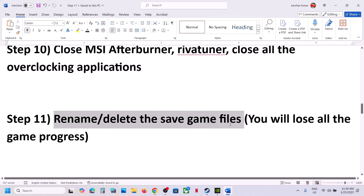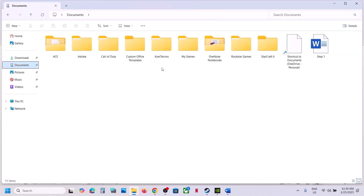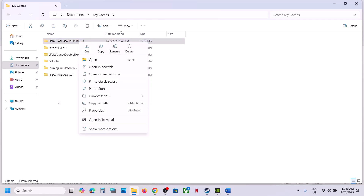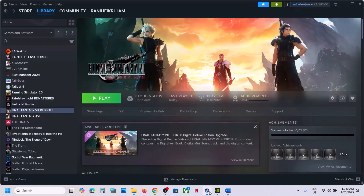The next step is to rename or delete the save game files. Note that when you rename or delete the save game files, you will lose all game progress and have to start from scratch. If you agree, go to File Explorer, open the Documents folder, open My Games, and you will see the game folder. Right-click and rename it. You can create a backup by copying the folder to your desktop. Then rename the folder with '.old' at the end and launch the game. You can also delete the folder, but you will lose all progress.